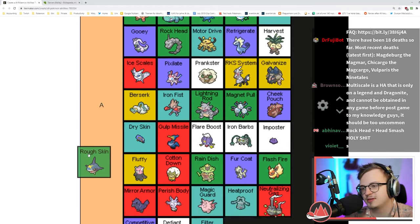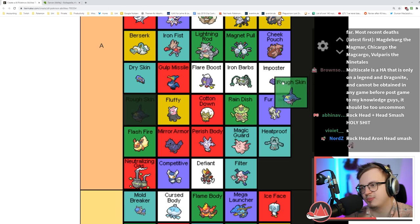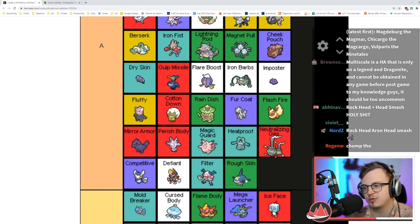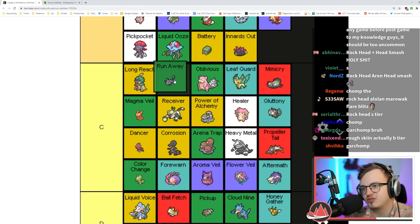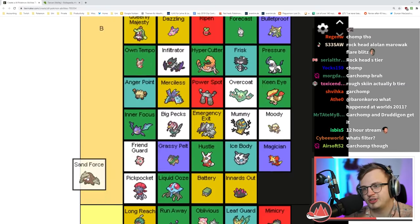Rough Skin is the same as Iron Barbs except it's on way worse Pokémon. Ferrothorn does so much more with Iron Barbs than all the Rough Skin Pokémon, so I'm gonna put it quite a bit lower. Run Away — not completely useless but very very niche.